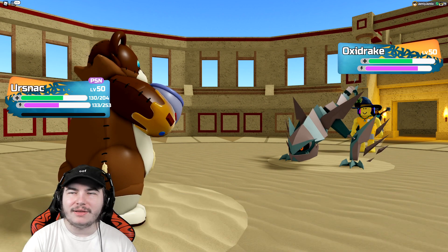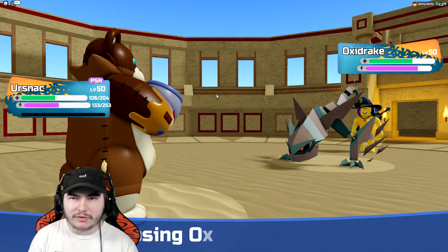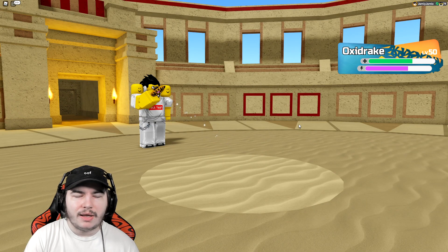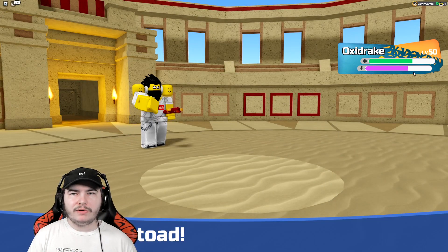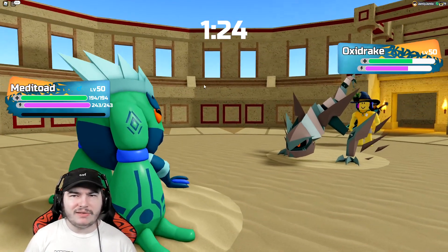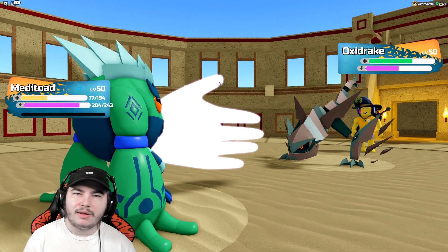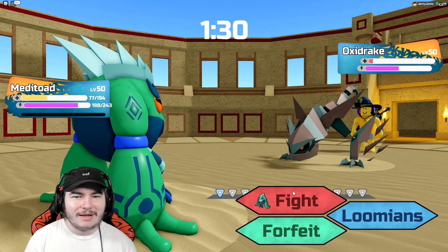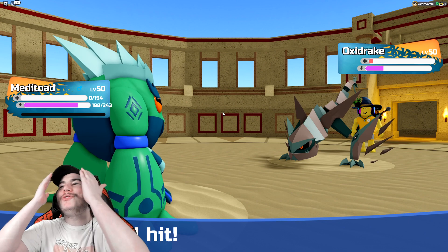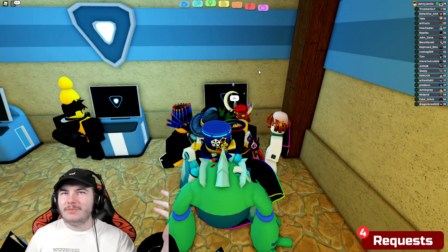The next Outburst will cost a lot more energy so might not one-shot me. Going for Heartbreak to try to daze it. There's a Bulk Up — that's really scary. Heartbreak lands and dazes it — nice! The Oxydrake is clearly the main issue here since I don't have anything good for it. It's setting up with Bulk Up and has Rejuvenate as well. Outburst is going to kill me this turn — but it's still dazed, so if it hits itself Meditoad can do a lot of damage.